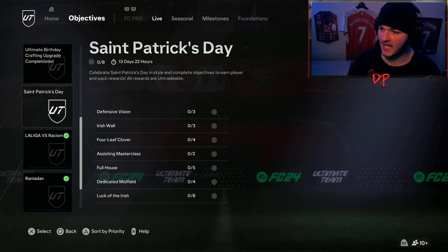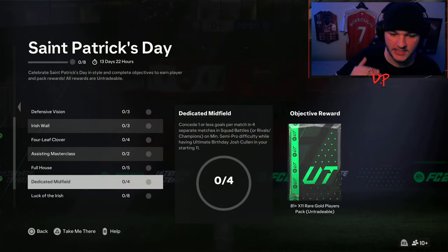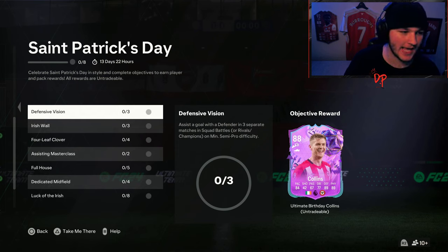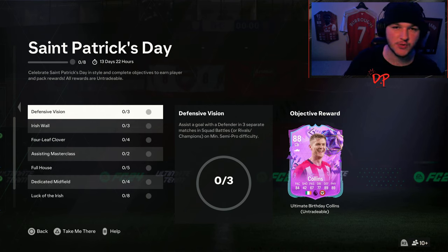Today we've got some St. Patrick's Day objectives. I was just expecting like a T4, a badge, maybe a kit, but no — we have got many objectives. We get some packs, we get some players. I like this a lot from EA. Today we're going to go over these objectives, break it down, and if there is a squad builder necessary, I will show you guys what to do.